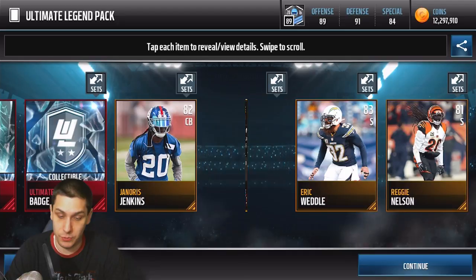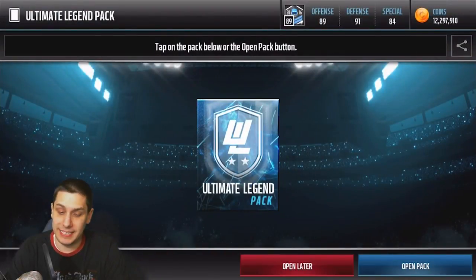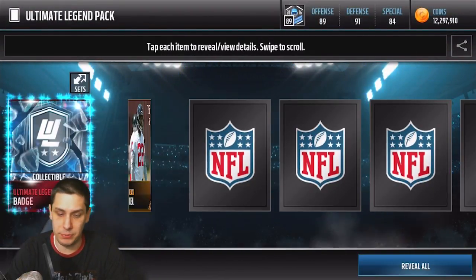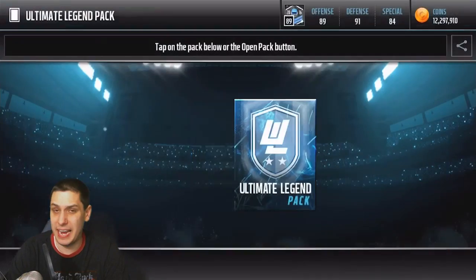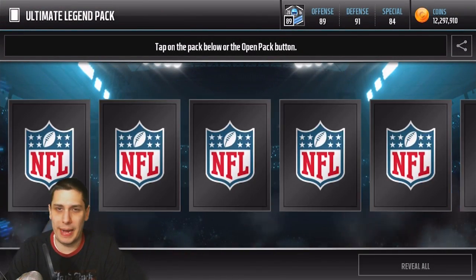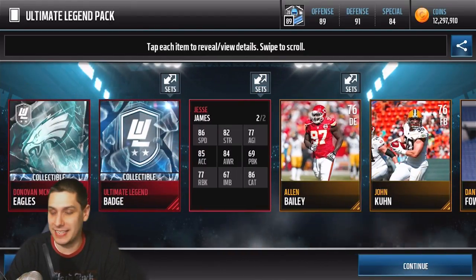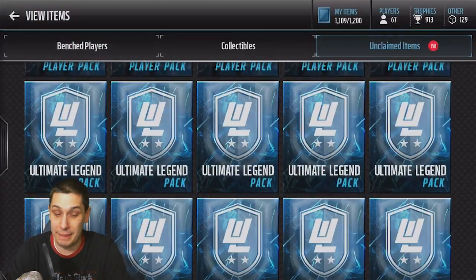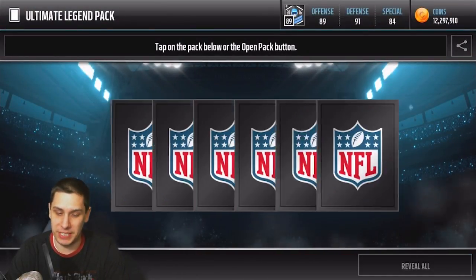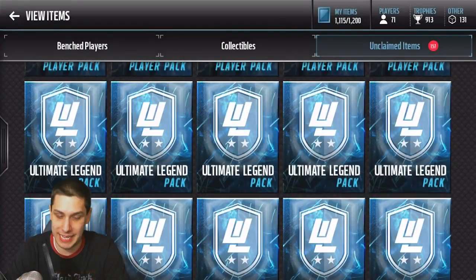We get a Janoris Jenkins and a fan favorite DeMarco Murray but nothing else great. I'm not really sure why they went away from so many actual players in these packs — seems kind of weird that they would randomly do it at this point in the season. There's that Jesse James card I'm currently using. We'll probably just pull a bunch of Chris Hogans for elites. We get another team collectible for McNabb — that one is definitely the most common.